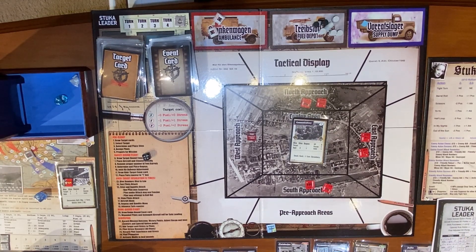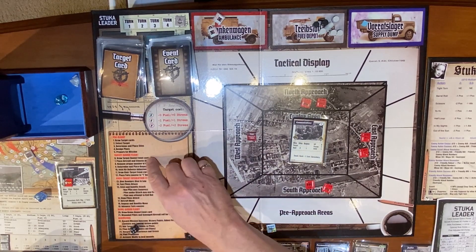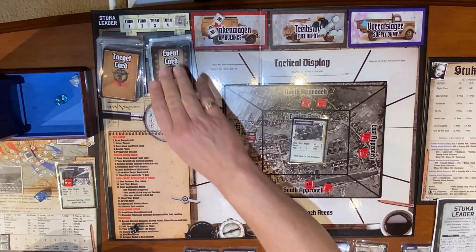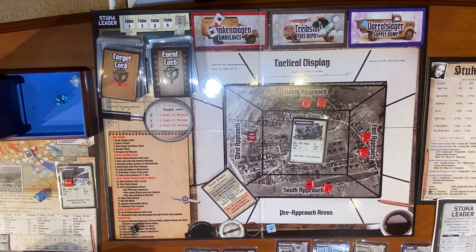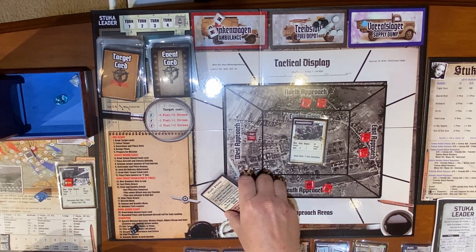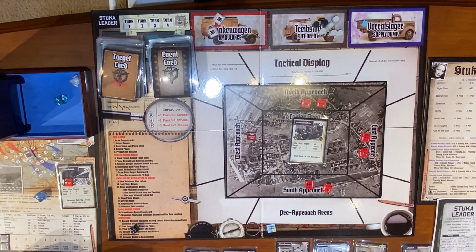We are prepared for the mission, so we draw a target boundary event card — again, this is the top one. 'If a legendary pilot is present this mission, reduce campaign map stress suffered by two.' We don't have a legendary pilot on this mission, so it's kind of an aces card, but you can also have legendary pilots. Place aircraft, choose altitude.